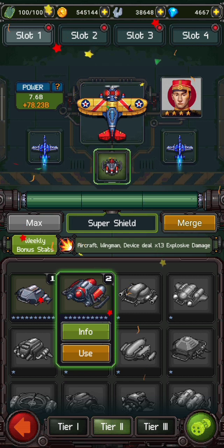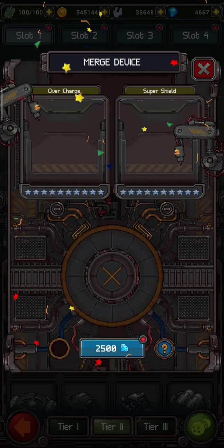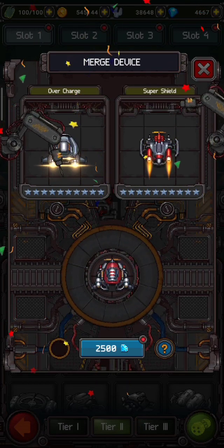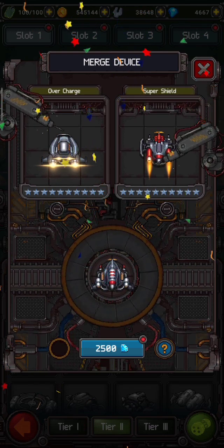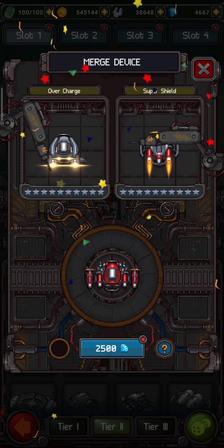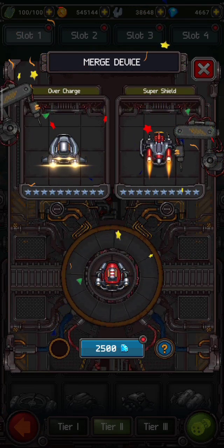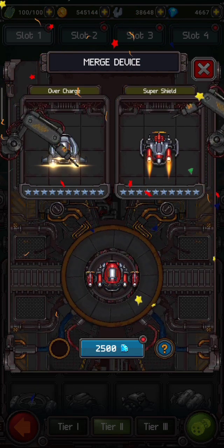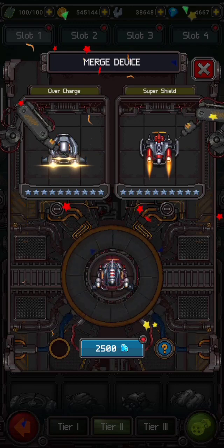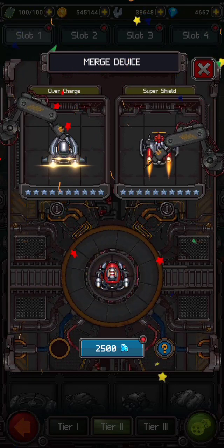So here, click on the merge option. Now you can see both devices. For merging, it is necessary that both devices are upgraded to maximum level in tier 2. My both devices are maximum level tier 2 devices, and 2500 gems is required for merging.